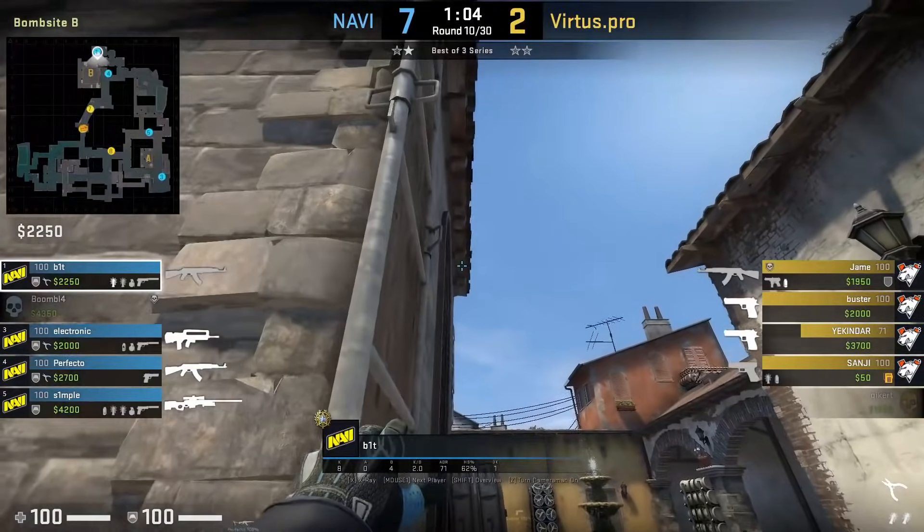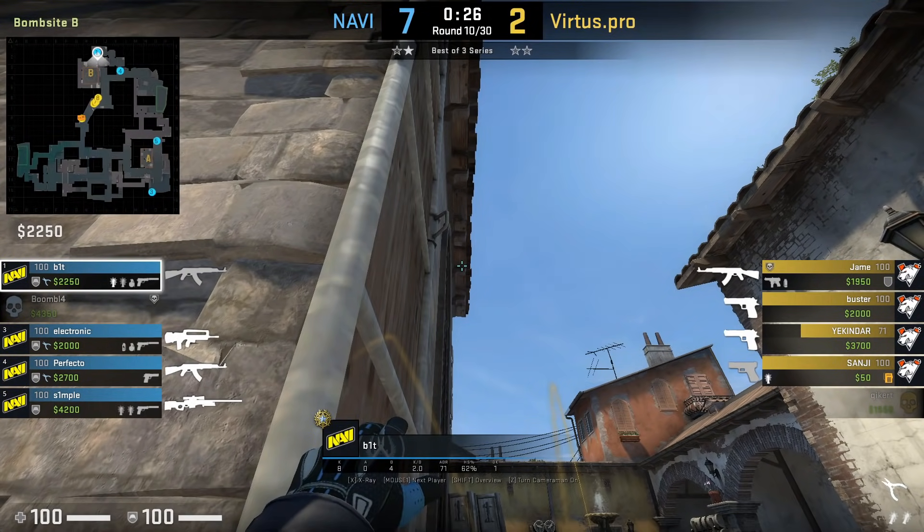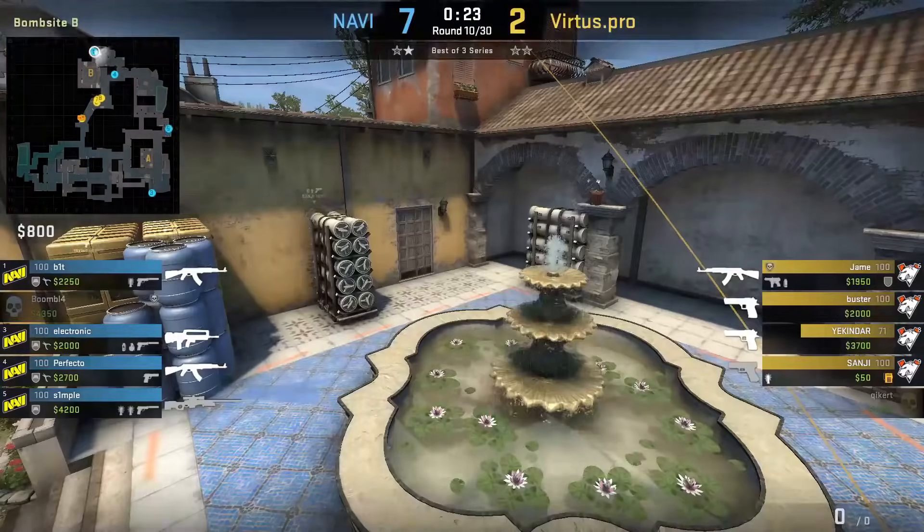Bit has a nice B flash where he stands behind coffin wall, aims at this piece on the roof, then left and right click the flash. Unfortunately he misses his timing, but you see the flash's trajectory. It will land front mid-site.